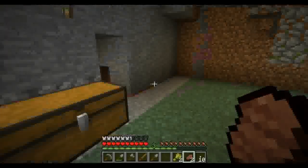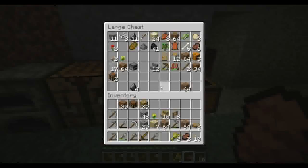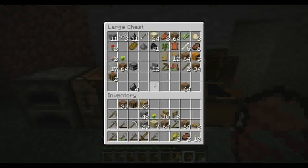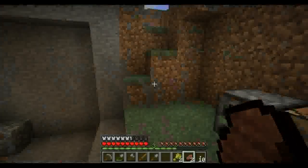We need a bucket for water but we need some more iron first. It looks like we need to go get iron before we can give them some water, but that's fine — iron is easy to come by.